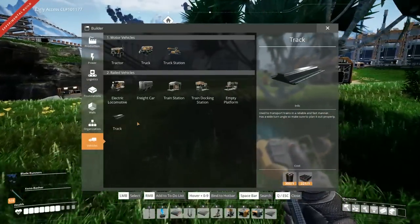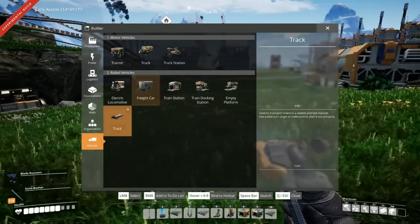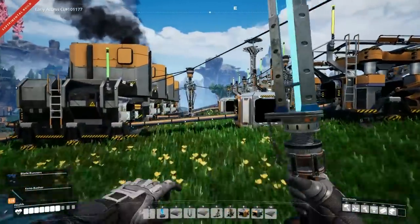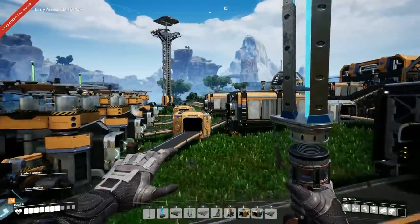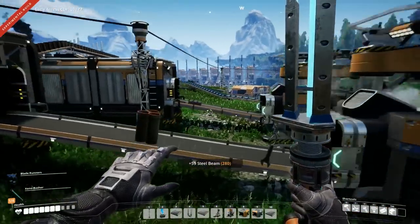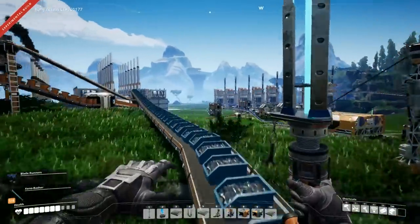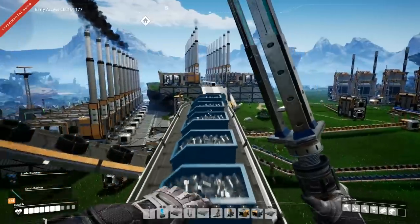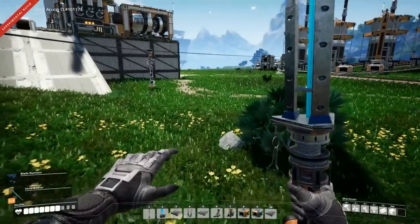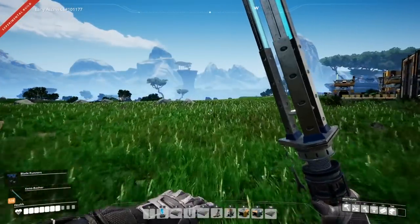We are talking trains: electric locomotive, freight car, train station, train docking station, empty platform, and tracks. This is the experimental build, as you can see from the top left — and that's very meta, an experimental build for a game that's in early access. At some point we will play a game that's not still in development, but anyway. These have, as of the time of recording, very recently been released — in fact I just saw the tweet about 20 minutes ago. This is all brand new to me, so it's going to be a bit of a learning one.